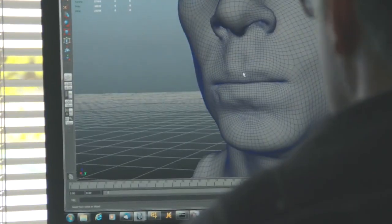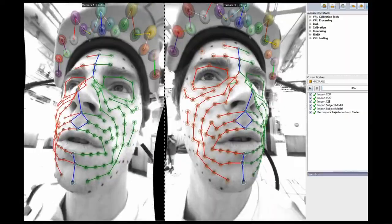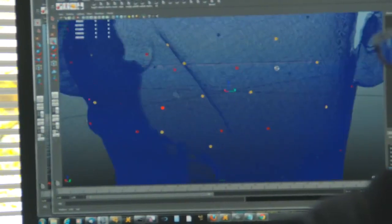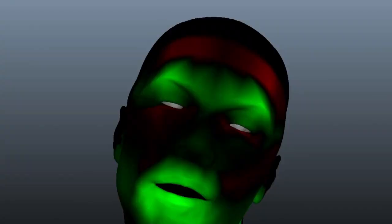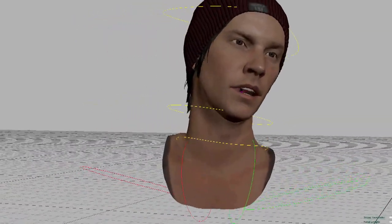We take scans of the actor going through a range of poses, and we really want to capture that actor's physiology. We're using moving points in space in a way that triggers the real nuances and micromovements of what happens with the skin on the face.